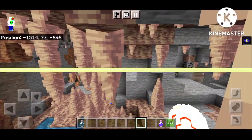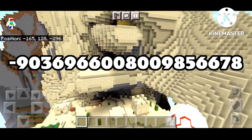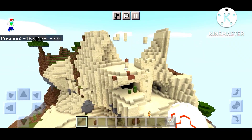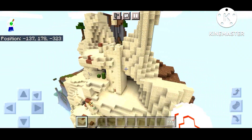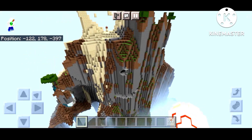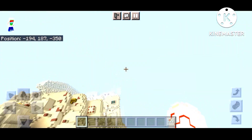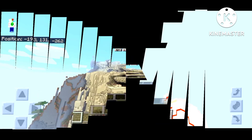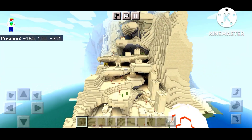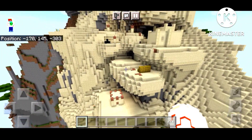Now we have to move to the second seed. The village is on an island and you can see this village up and down - there are houses that float at the beach and on the mountain. It's the same type of insane village.